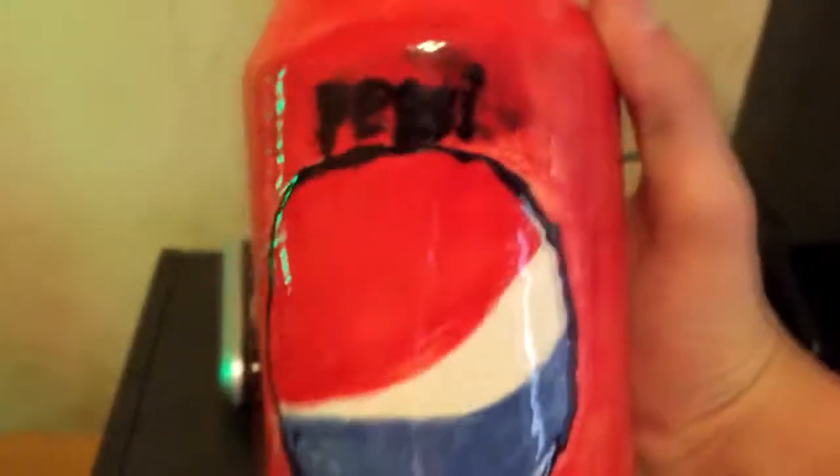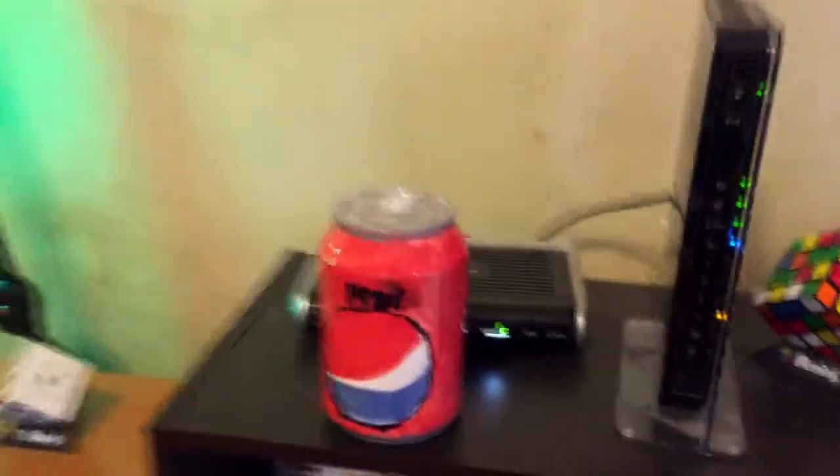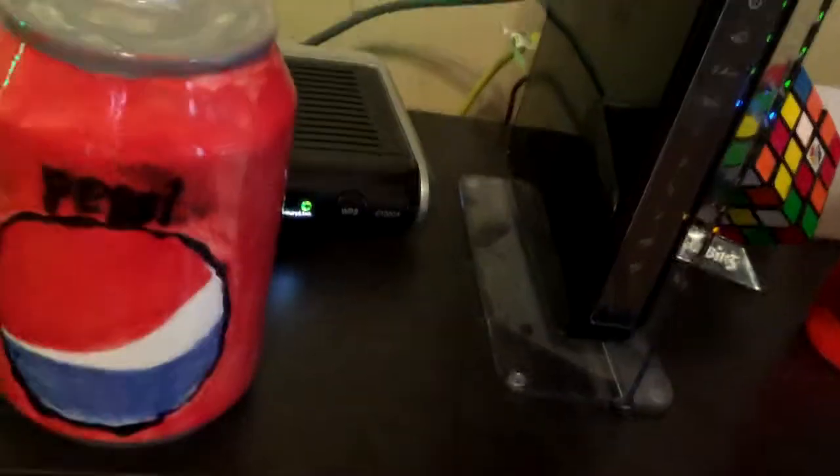Going around the desk, right here I've got a modem and a router — pretty boring stuff. I've also got a Pepsi can coin bank I made myself; it says 'Pay Me.' It's pretty cool to me because I made it. I also have a 4x4 Rubik's cube that I've been trying to learn how to solve, and a little light-up cube that's out of battery right now.